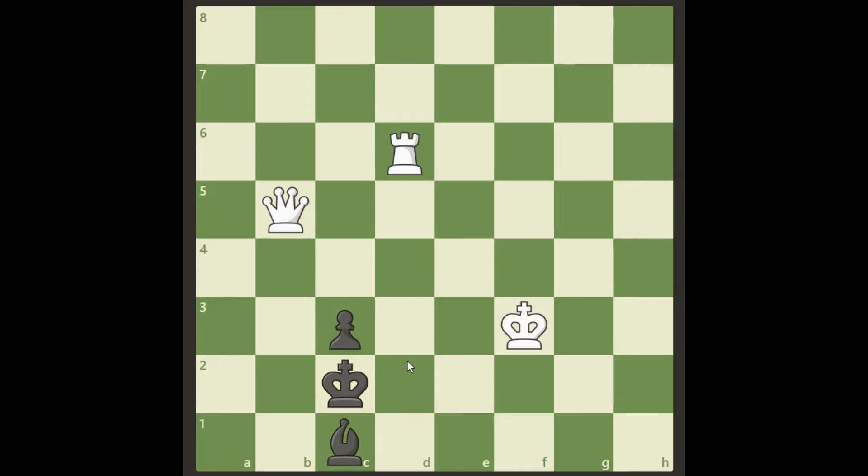So what is the solution then? Well, of course it's a puzzle so we have to sacrifice something — and here it comes. We sacrifice the rook. Rook d1. A beautiful little champion sacrifice.